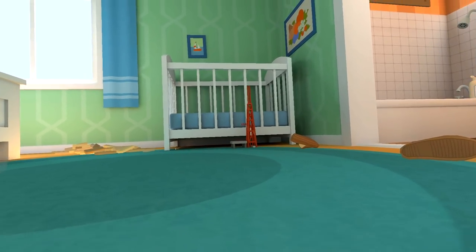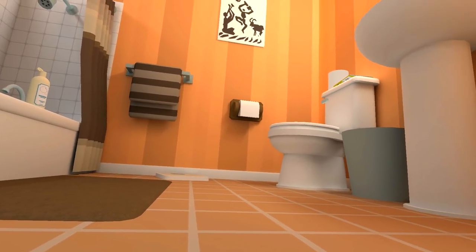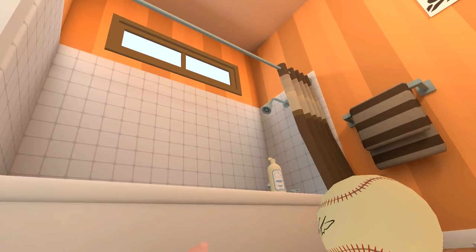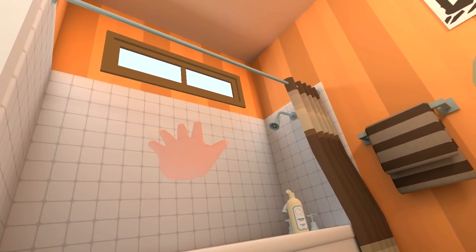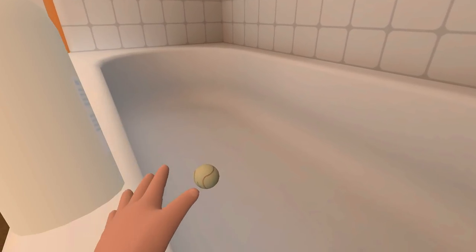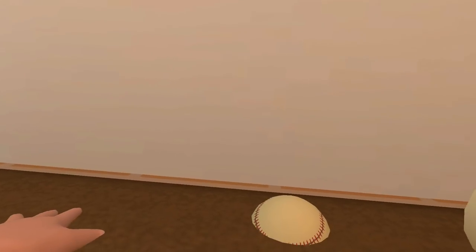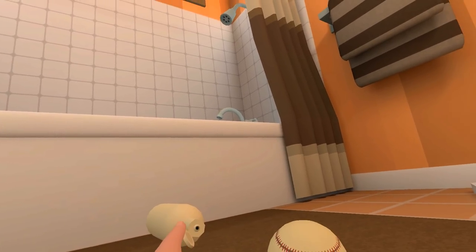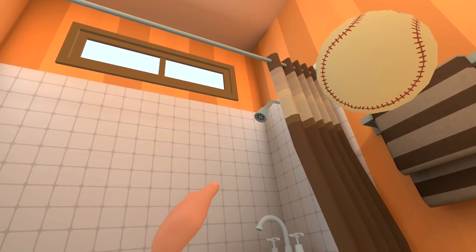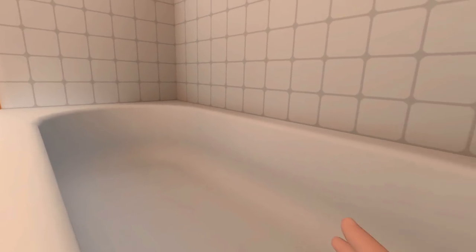I wonder what we can use this for. There must be something. Could we smash that window up there? Let's cause havoc. Three, two, one - wow, that was awful. My prized baseball is in there. Can I reach it? Come back. I don't want to fall in the tub. Let's back up and try and hit the window again. We just knocked the shampoo - actually I think it's the bubble bath - off there. Three, two, one. No, you can't throw it powerfully enough. I've had enough of playing with my baseball, so I'm going to drown it in the tub. That actually knocked me back down there.